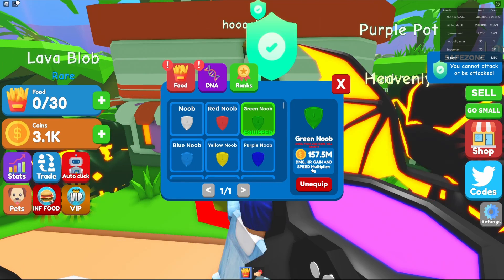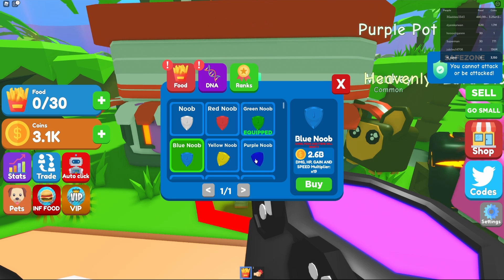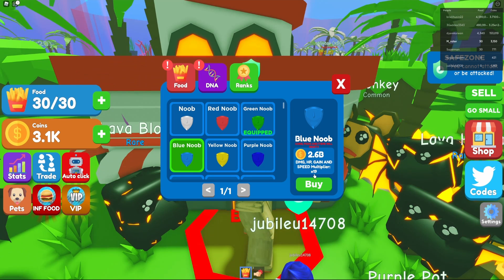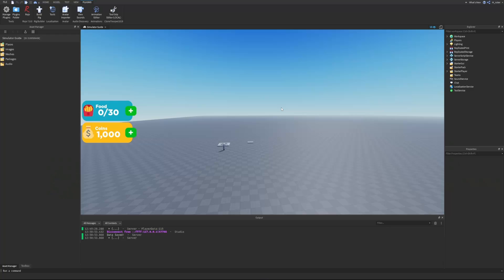On the second rank this multiplier changes to two, on the third rank it changes to five, and for each rank the number keeps increasing. Another important part is that when you purchase a new rank, all of your coins, food, and items are reset, so we want to make sure to include that in our system as well.